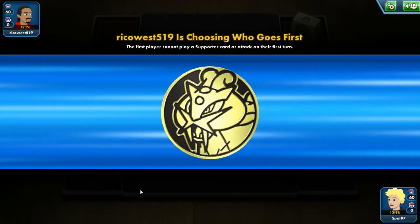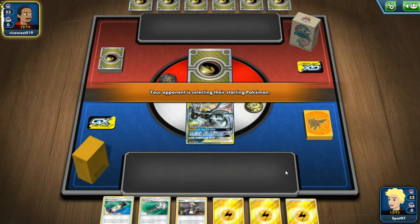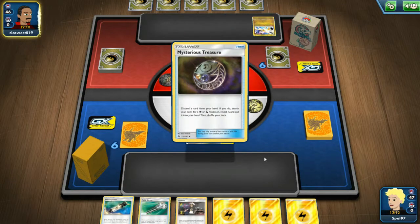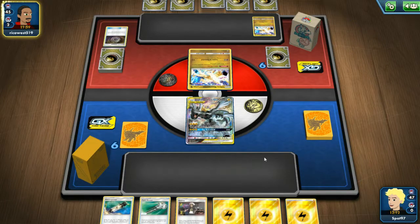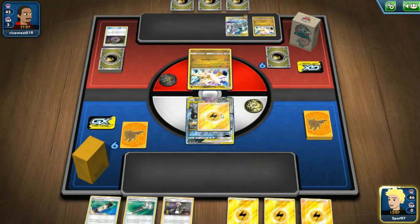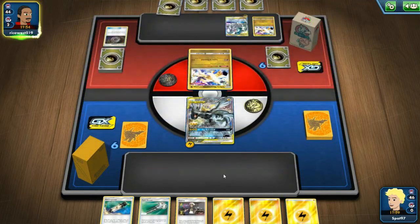We lost the coin flip and our opponent is choosing to go first, which is good for us unless we have a hand like this. We are going to open the Pikarom, attach an energy to the active, maybe use Guzma just to stall. We're up against Ultra Necrozma which is not a bad matchup but it's a very annoying deck to play against. We're against ADP Ultra Necrozma specifically, which will be less pressure early on but more pressure into the late game - given the state of our hand, more pressure into the late game works in our favor.